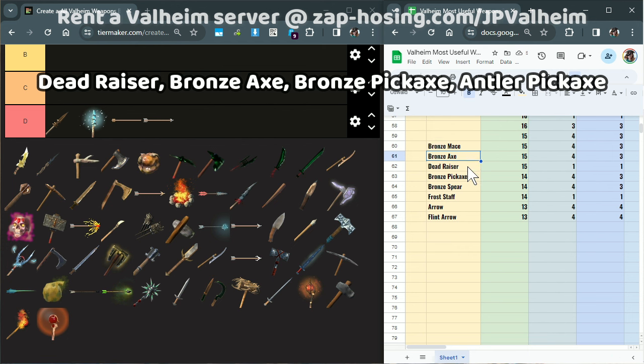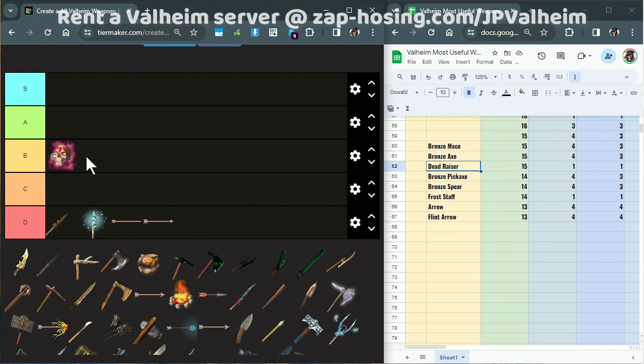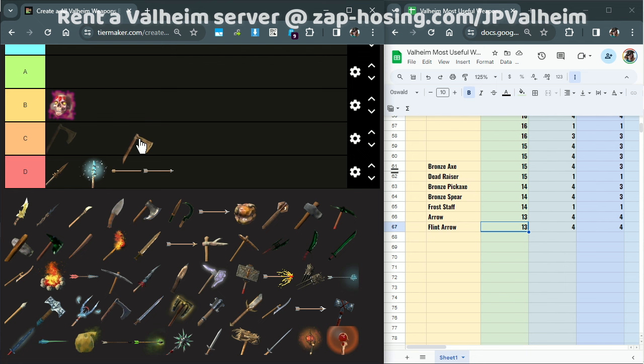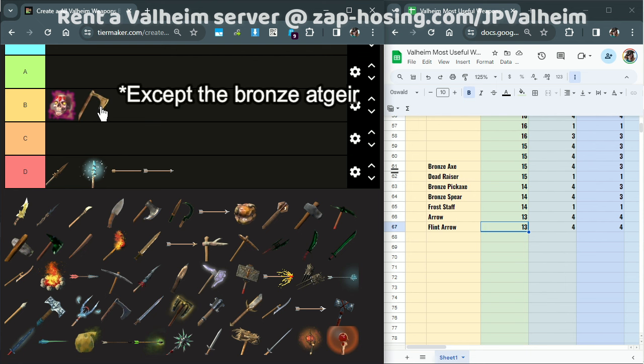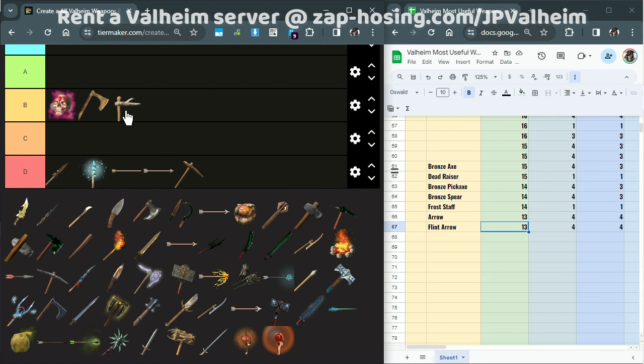Our next group is the Bronze Mace, the Bronze Axe, the Dead Razor, and the Bronze Pickaxe. I don't think the Dead Razor is that bad, so I won't put it in D tier — I'll put it in B tier because it is pretty cool and it does have a lot of utility. I'm not going to blindly follow this point system. I'm actually going to bump the Bronze Axe all the way to B tier, because unlike every other Bronze weapon in the game, this actually stays with you for a while. You can honestly skip the Iron Axe if you really want to. The Bronze Axe is an example of a weapon with a lot of utility. I'm going to mark the Bronze Pickaxe as D tier, and I'll put the Antler Pickaxe in B tier. I play on No Map No Portals mode, so keep that in mind.